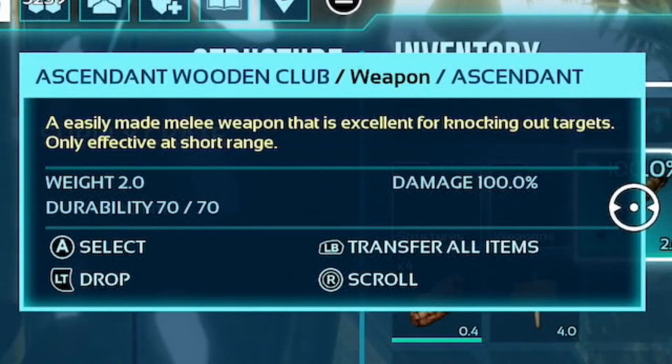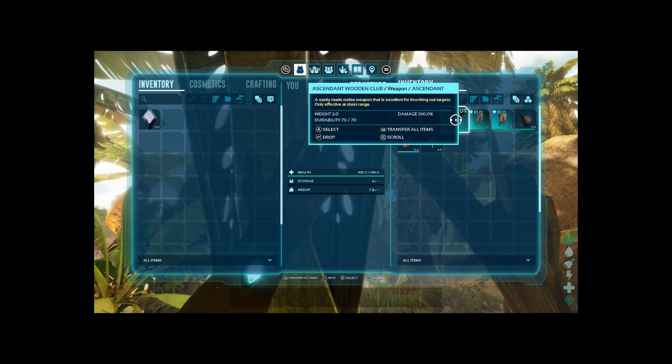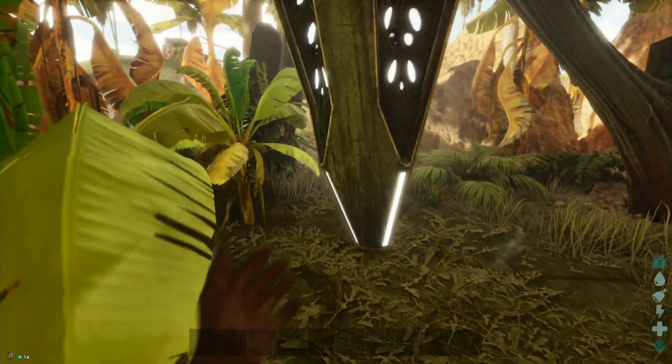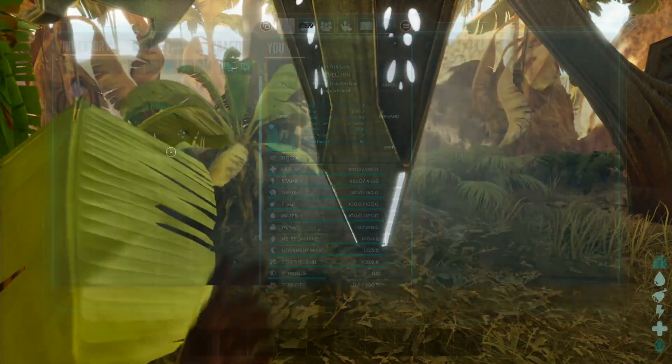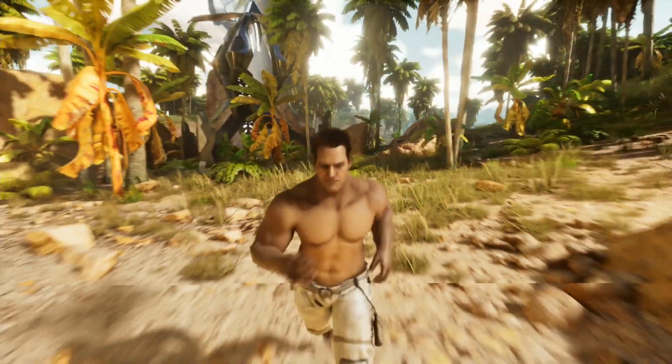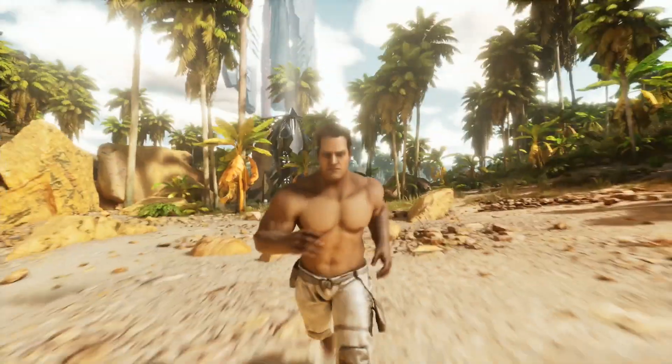We got an ascendant wooden club. I don't really know what people would use that for, but it's fine. Ascendant cloth pants — we can put these on. Those look pretty nice. And this was just a basic white drop. It didn't even have a ring, so you probably want to stick around to the end, because I'm guessing there's going to be some crazy stuff in these next ones.